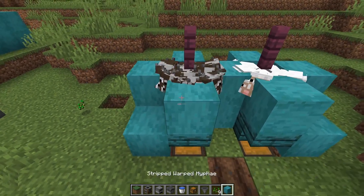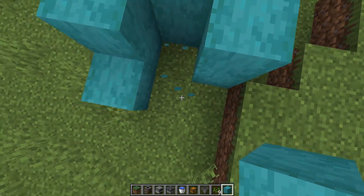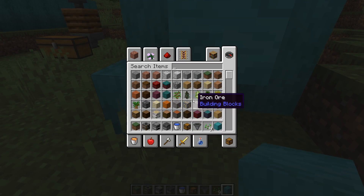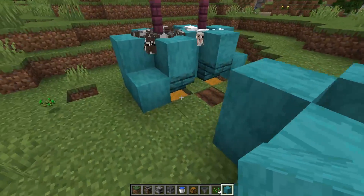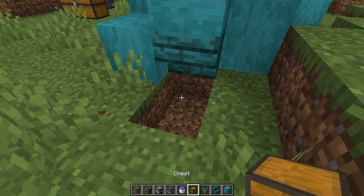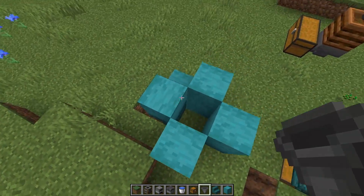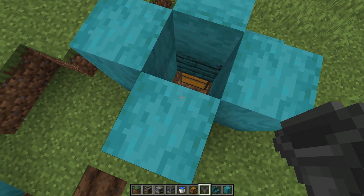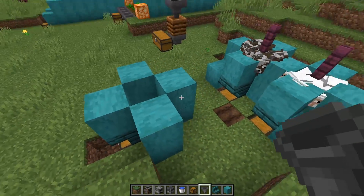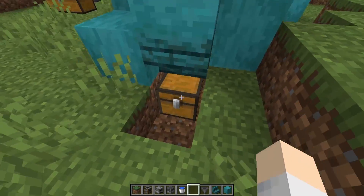The way this farm works is really simple. We just place a few blocks, and on the front one we want stairs — because down here we're placing a chest that we need to be able to open, and stairs act as a way to open it. Inside, we place a hopper facing onto the chest. That way, everything that falls inside here is going to go into the chest, as we can see.